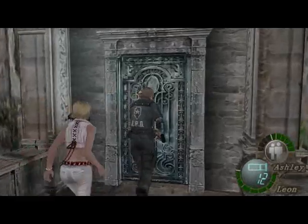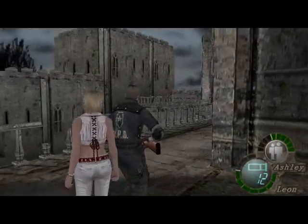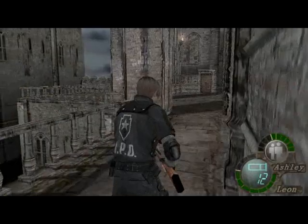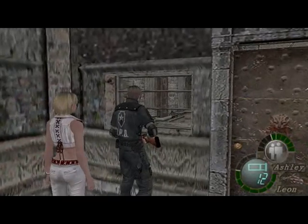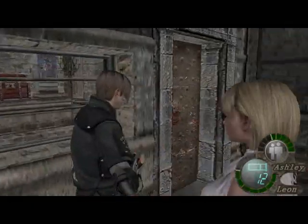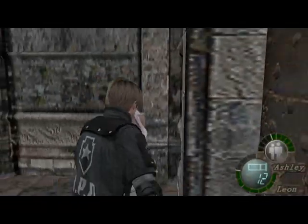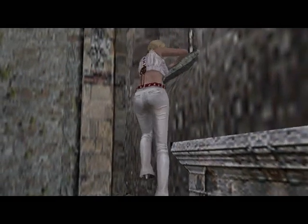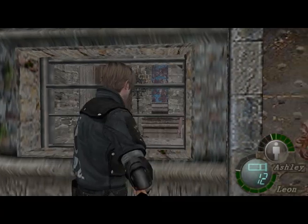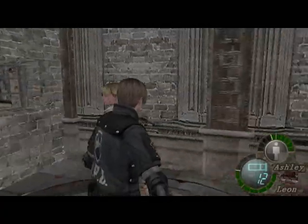I wanna go outside this way. I can't remember if there are enemies that have respawned here or not — I don't think there are. Nope. Come over here, and you wanna get to a point where you can piggyback with Ashley. There we go. And here we go — four treasure chests worth of stuff, huzzah!